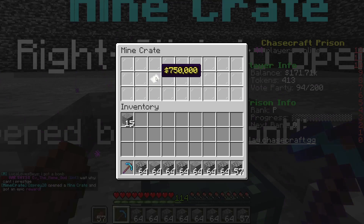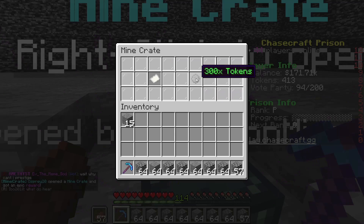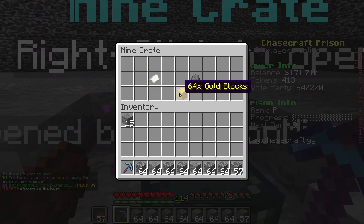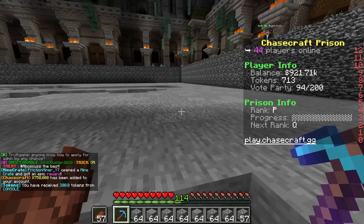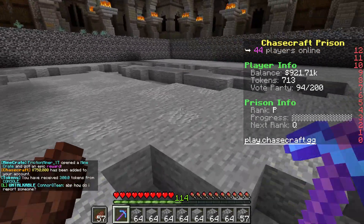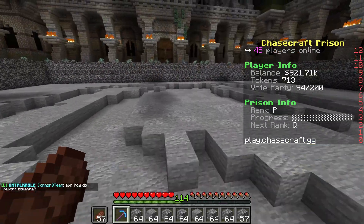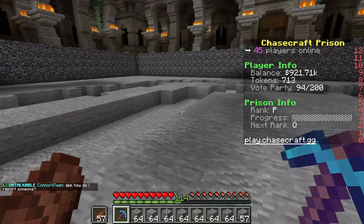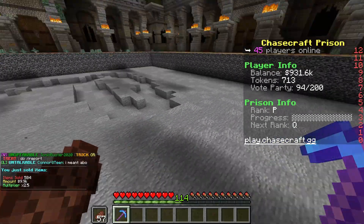Let's click it and see what we get — 750,000 coins! Oh my god, mine crates are OP! Let's click another: 300 tokens! And a third: 64 gold blocks! So I got 300 tokens, 750,000 in money, and 64 gold blocks just from one mine crate.